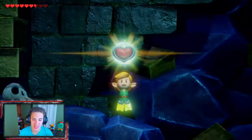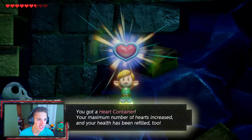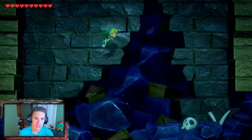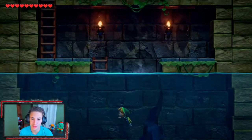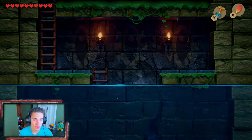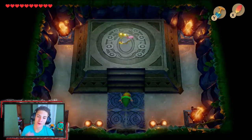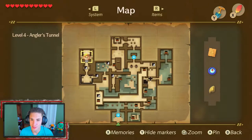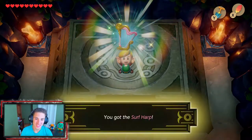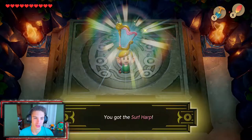A full heart container drops like normal after a dungeon boss. We grab it and fill up our hearts — that looks like 10! I think we just finished our first complete row, and I believe it goes 10-10 so you get a total of 20. We climb back up the ladders — you can jump on the ladders, which is pretty dope — and the gate opens leading us to our 4th instrument. You got the Surf Harp! Let's go! Now we can play some gnarly tunes.